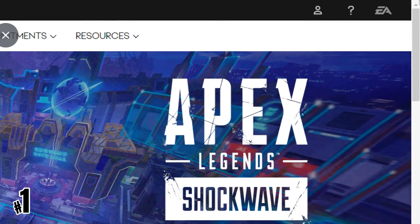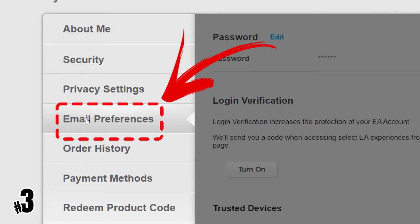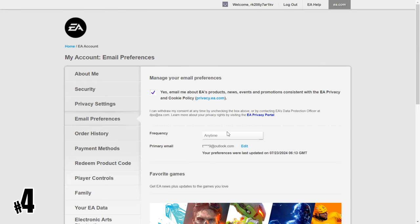Here are the steps: 1. Log into your EA account — we will put the link in the description. 2. Go to account settings. 3. Select email preferences. 4. Under manage your email preferences, select the box to provide your consent. A check mark should appear.